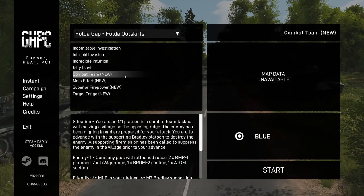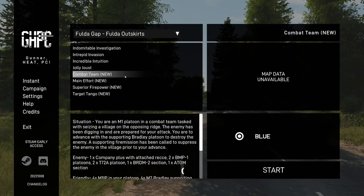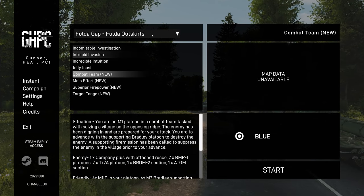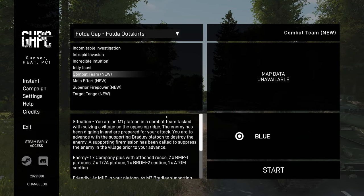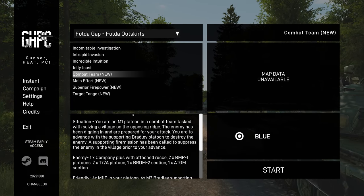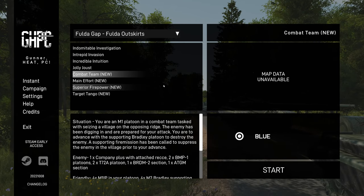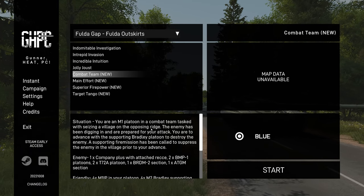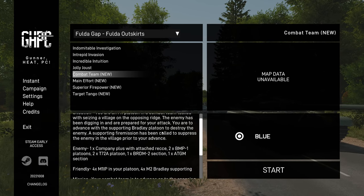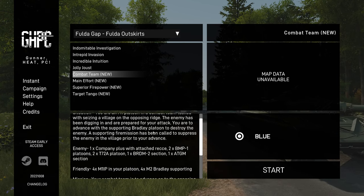Hello, and we're back with more Gunner Heat PC content. This time I'm going to be playing a mission called Combat Team for the Fulda outskirts map. We're going to be playing as the M1 platoon in the combat team task of seizing a village on the opposing ridge. The enemy has been digging in and are prepared for your attack. You are to advance with the supporting Bradley platoon to destroy the enemy. A supporting fire mission has been called to suppress the enemy in the village prior to advance.